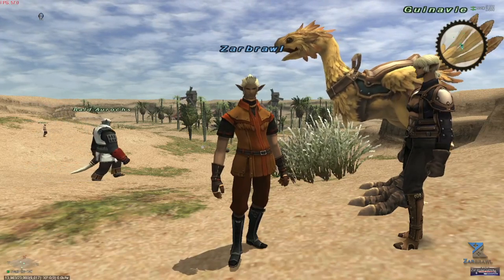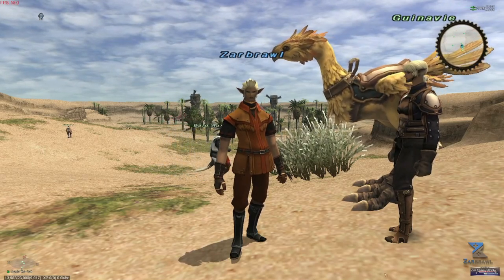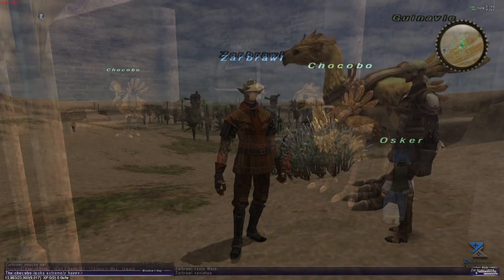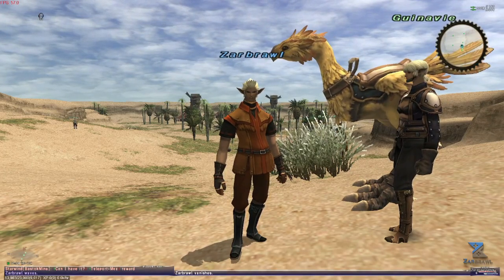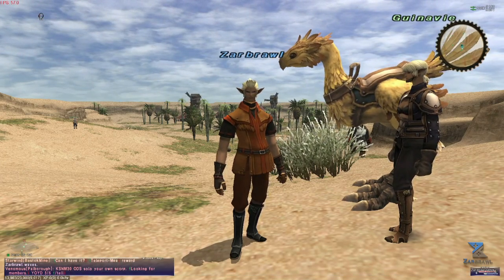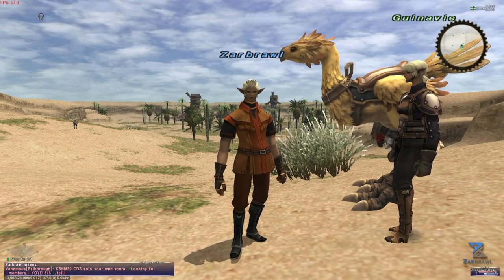Are you looking for new ways to make some gil in the expensive world of Vana'diel? Do you like running around the desert or the jungle for hours on end? Are you a big yellow bird enthusiast? Then Chocobo Digging might just be the answer you are looking for. My name is Zarbral and welcome to my guide to Chocobo Digging in Final Fantasy XI, specifically on the Wings XI private server.